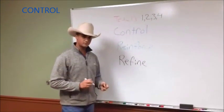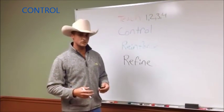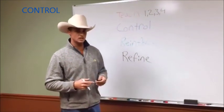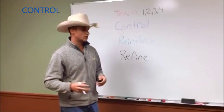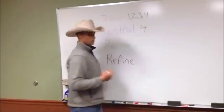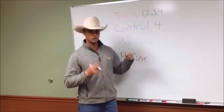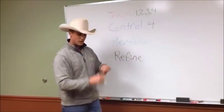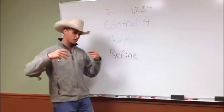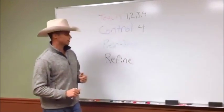The next stage is the control stage. The control stage is pretty much exactly what it says — it's for control. If you need control to keep yourself safe or to keep the horse safe, you're going to go right to phase four. If you get to one range stop, instead of sliding your hand down the range three times, you're just going to get a hold of them, bend them around and get control. If the horse is coming over top of you, you need to go to phase four with your line or your stick. Keep yourself safe.